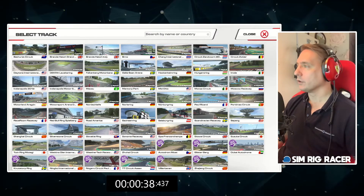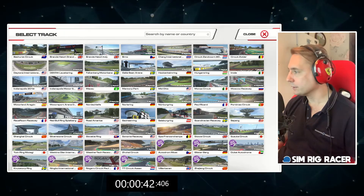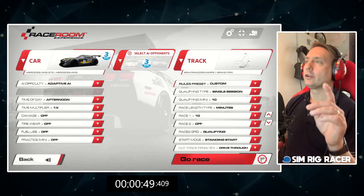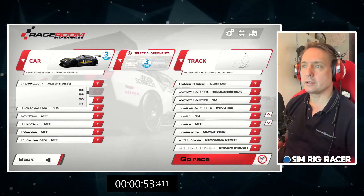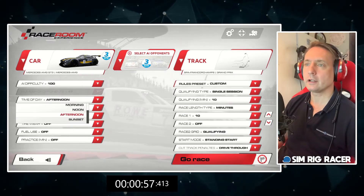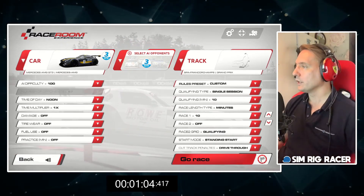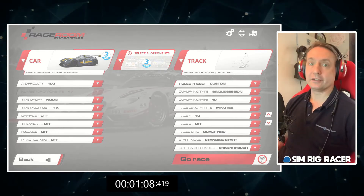Apply. We want the Spa circuit. Grand Prix okay. So we've got car - adaptive - we want 100 AI. 100 AI, noon, we're in the Mercedes, we've got GT3 cars, we're at Spa. 10 minute race - let's hit go race.